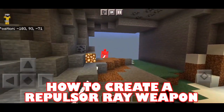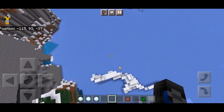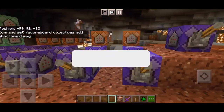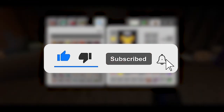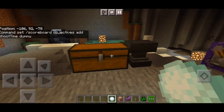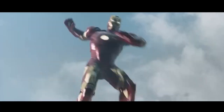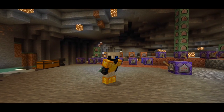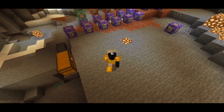In this video I'm going to show you how to create the repulsor ray weapon in our Minecraft Mark 42 randomized command here in Minecraft Bedrock Edition. Before we start, give a like if you do like this video, hit the subscribe button, slap the bell, and always be notified every time we upload. Without any further ado, let's get started. I'm hero here and today I'm going to show you how to create the repulsor ray weapon in our Mark 42 command block in Minecraft Bedrock Edition.